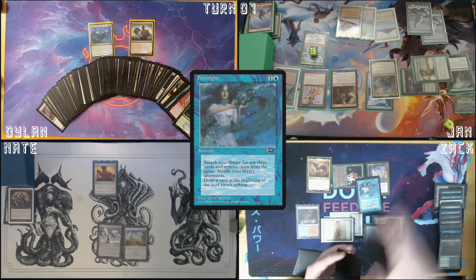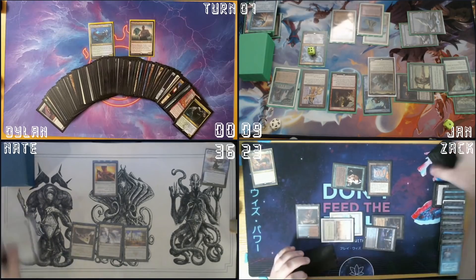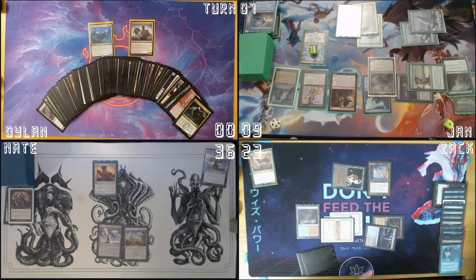Foresight — I will cast Foresight. And then I'm gonna Mana Drain the sliver. Yeah, that's fine. One damage off of Ral. Also Zac — I'm gonna exile Squee the Immortal, Mistile Griffin, and Plunge Into Darkness. Pass the chain.